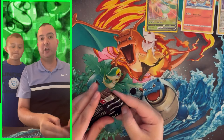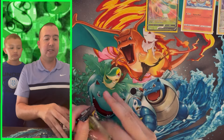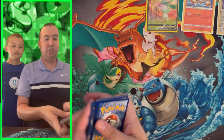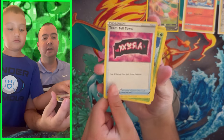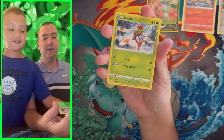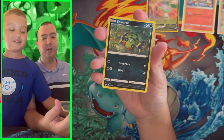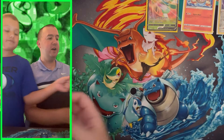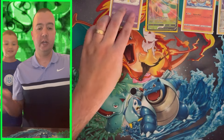Our last pack in this box goes to Shining Fates — all from the Sword and Shield era. I'm pleasantly surprised. We're chasing after the shiny V-MAX alternate art Charizard. We got Jim Trainer, Yanma, Koffing, Morpeko — and a shiny Hatterene! So it came through with a baby shiny Hatterene. Do a shiny dance, little C!